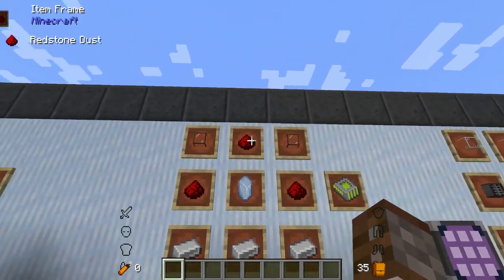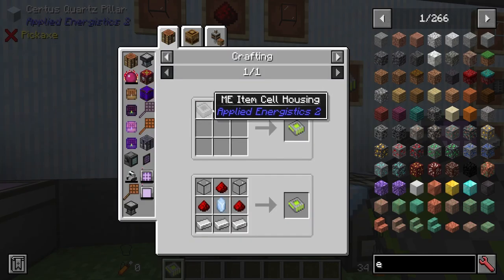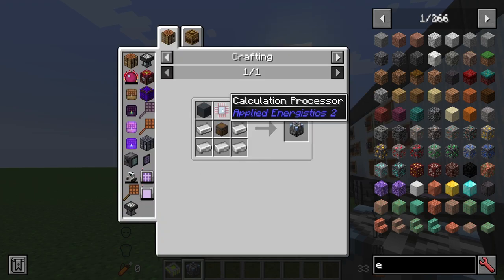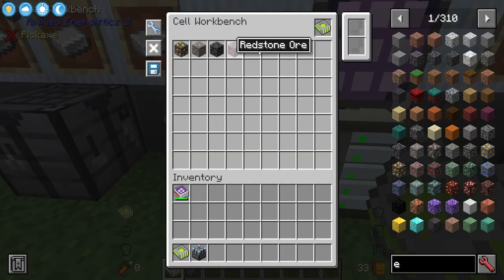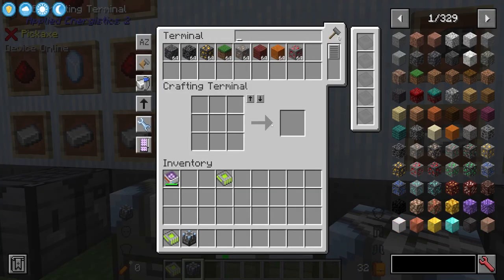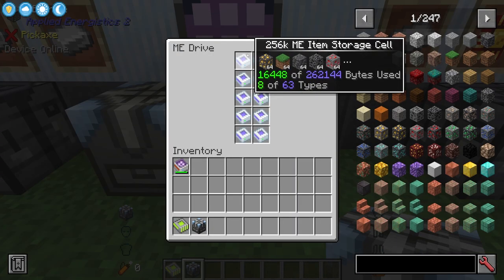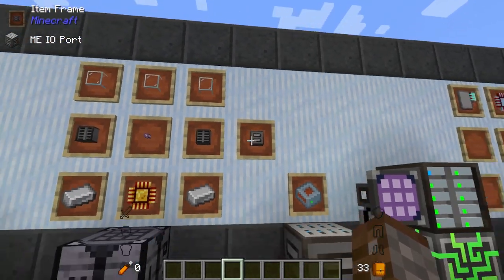Another really cool item is the View Cell, made with a cell housing and a certus quartz — you can also make it with an ordinary item cell housing and add a certus quartz to it. You configure it using a cell workbench, which is made with a calculation processor, two pieces of quartz, five iron, and a chest. You can set filters, add an inverter card for a blacklist, or a fuzzy card. When placed in an ME terminal, it filters the display to only show the items you've set — for example, only showing ores. It doesn't remove other items or save bytes, but it's a way of bookmarking views for specific tasks.